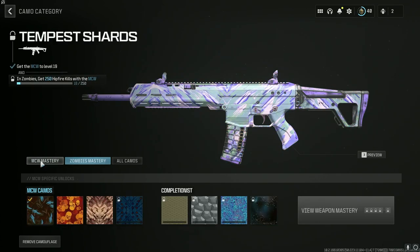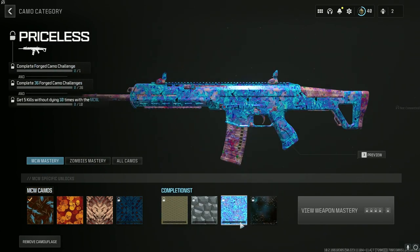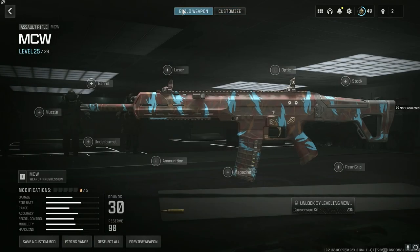This is the best class setup — at least this is the class setup that I used in the game. I was smoking kids. It does have a little recoil, but the attachment I'm going to show at the end of the class setup is going to be the one that gives you zero recoil.